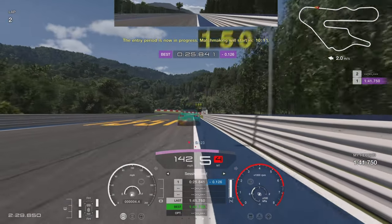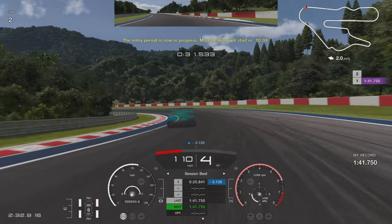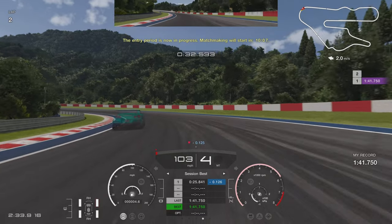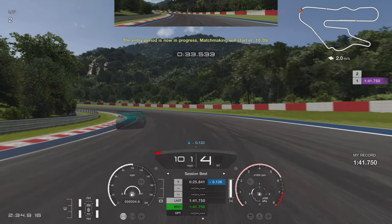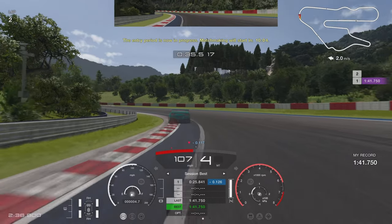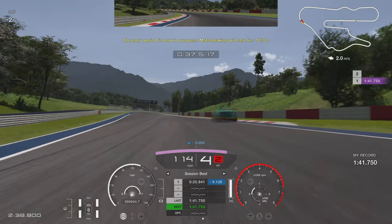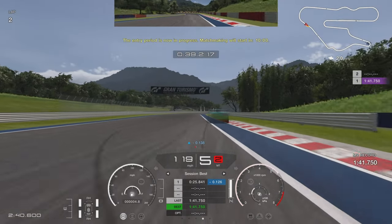Look out for the marshals box on the right-hand side — just before it, turn in with about 50% brake, down into fourth gear. The car will slide a little bit when coming in at full speed, but that's not a problem. Get on the power confidently, clip the kerbing at the exit, and that gives you a really good run down onto the downhill section.